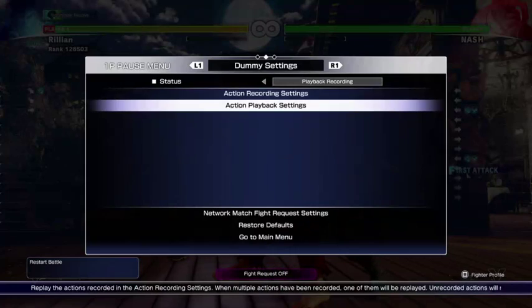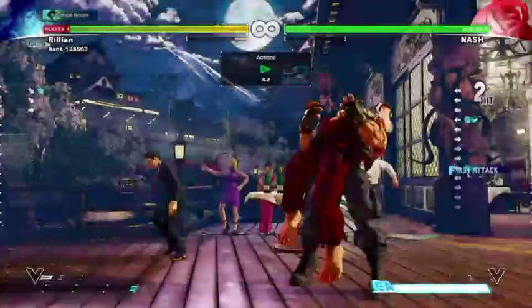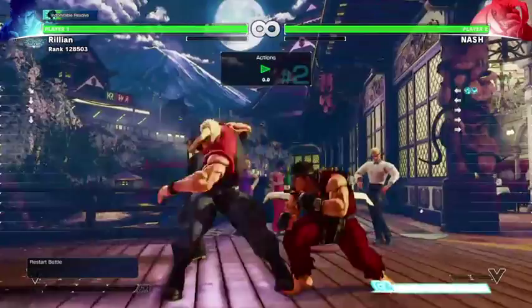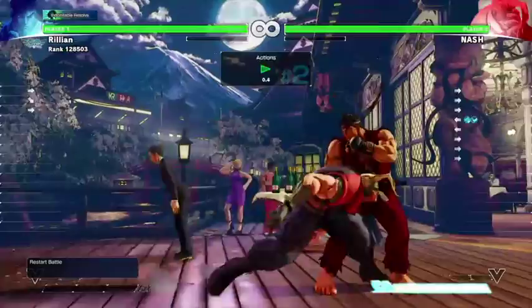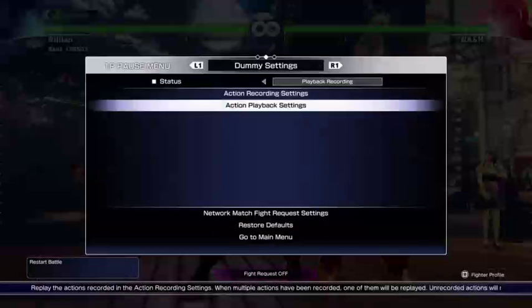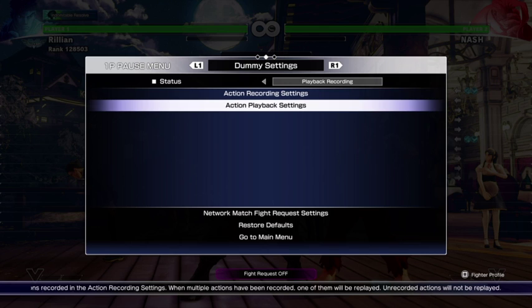Now it may be difficult to have noticed this, but many of us, when we see someone dash at us at the beginning of a round, will hit a button. Usefully, since you have to be crouching for this to matter, it really doesn't come up. You could just throw out the jab long before that — but we remember what the problem with just throwing out the jab is. You can't do it when Nash has full meter.